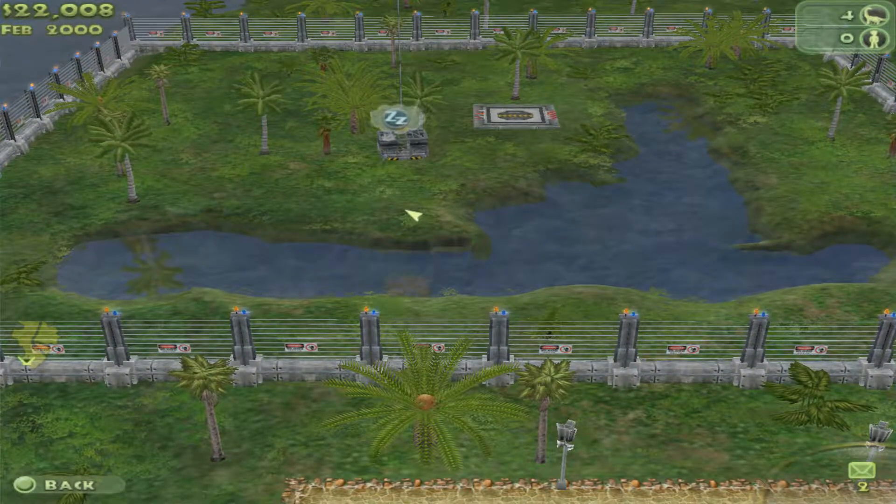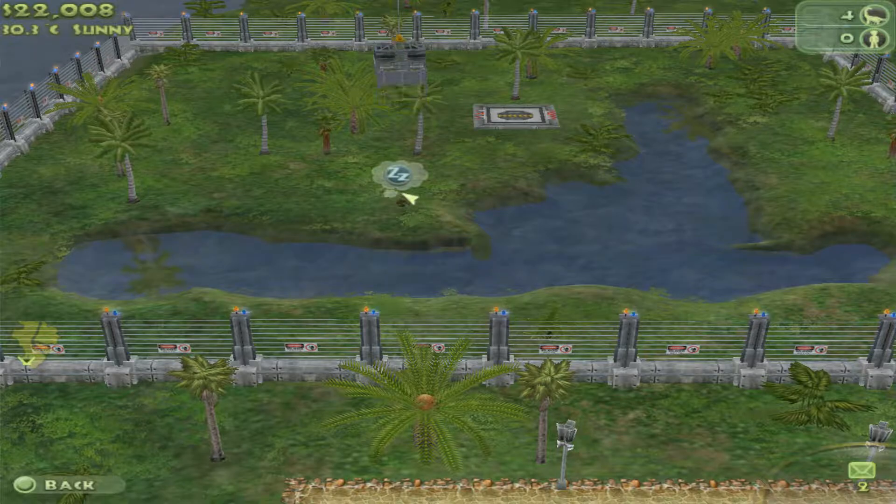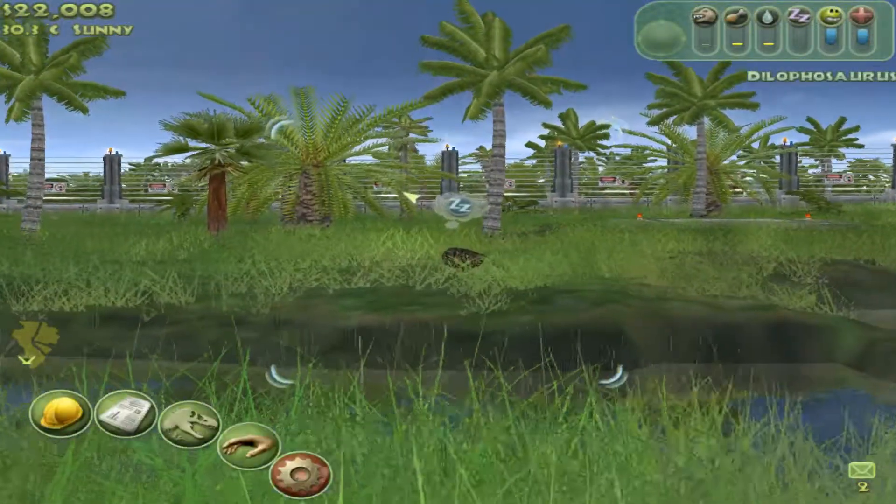So we have four little Dilophosaurs just sitting there. Poor little guys. Won't be long — you'll be hunting in your new little enclosure over here. I'll put them all down right here. Hopefully they'll pack up together because I think Dilophosaurs were pack animals — not sure, but I think so.